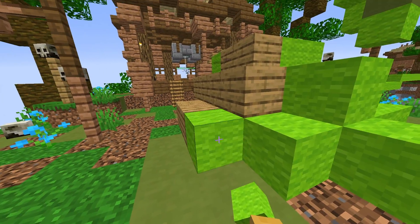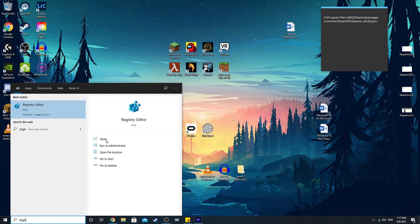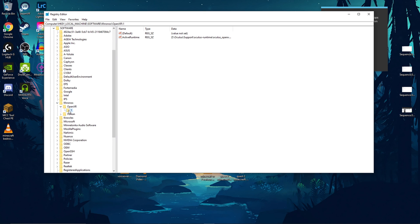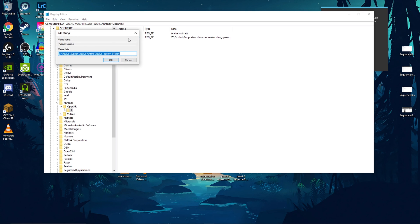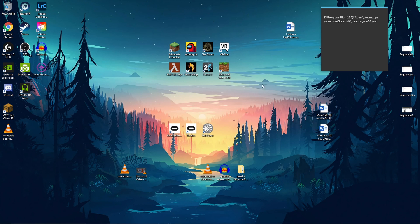If you're having an issue with Minecraft Bedrock Edition in VR, this Reddit post also has a way to fix it. Go to Windows Search by pressing the Windows button, type regedit, and run it with administrator privileges. Then go to HKEY_LOCAL_MACHINE, then Software, then Chronos, OpenXR, 1. For the Active Runtime file, change its value to match your Oculus OpenXR path. If your Oculus files are saved in the default location, it should be C:\Program Files\Oculus Support\Oculus Runtime\OpenXR64.json. Copy that from the link in the description and paste it into the source. Then close Registry Editor and it should work fine.